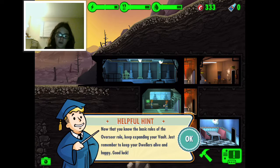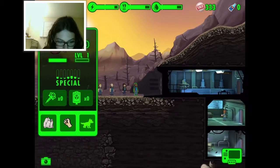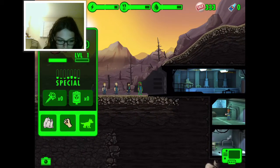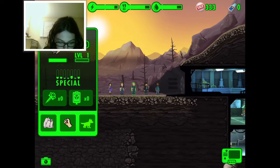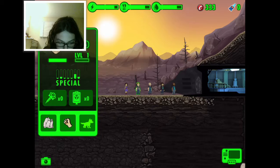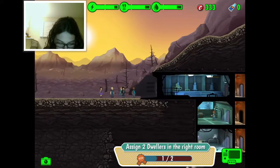More dwellers have shown up at the vault door. Now you know the basic rules of the overseer role - just remember to keep your dwellers alive and happy, good luck! Gregory Hardy - good, I'll come back to you. You can be used in the diner, right? If I remember correctly, yes.